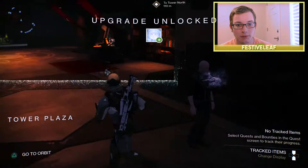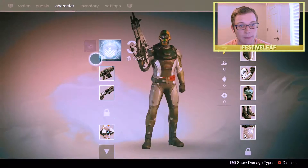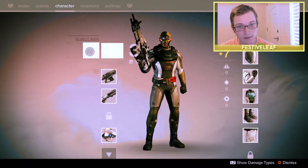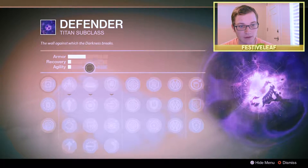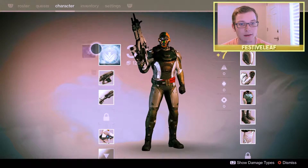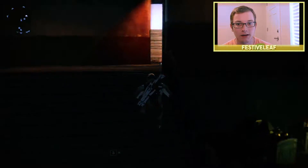Upgrade unlocked — Defender or Striker. I'm used to Sunsinger with the warlock, which unlocked at level 15, so it's weird having the ability to choose a subclass this early. I'm probably going to end up going with Defender, but for right now I'll go with whatever I have the unlocks for.